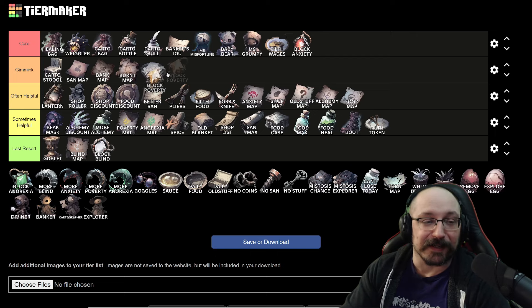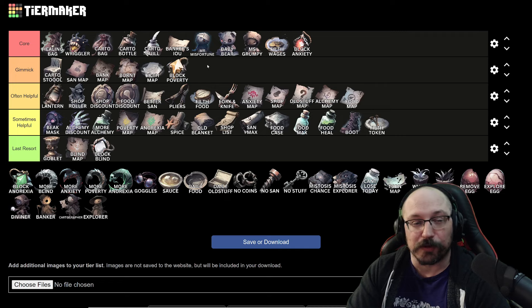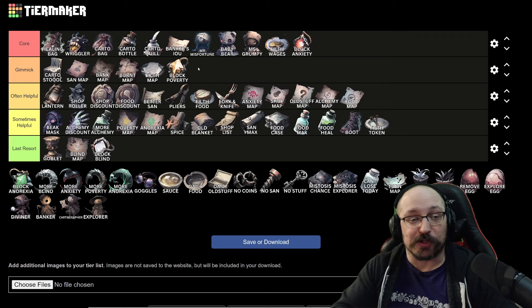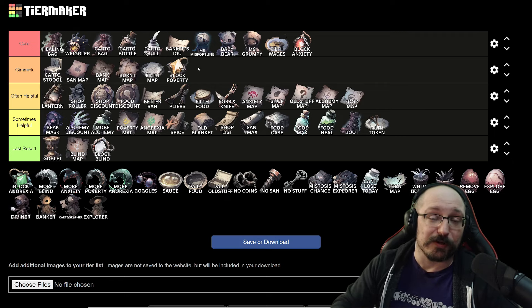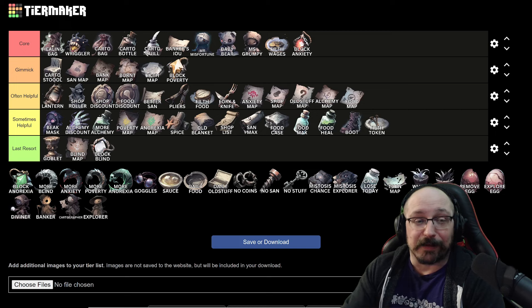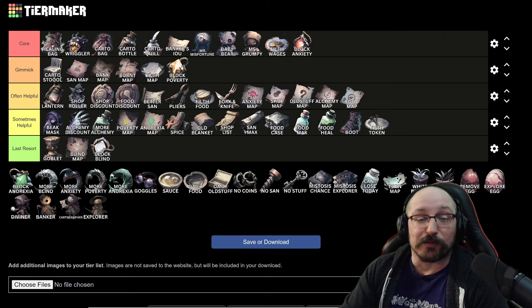I'm going to put blocking poverty in the gimmick tier because it's a sneaky way to help you generate gold early on. Things like Banker's IOU and Carto Bag give you extra gold, and blocking poverty is a third way. When you take it normally, poverty just doesn't do anything. When you upgrade it, instead of losing gold for every cell you reveal, you now gain 8 gold. That's not a ton, but it's definitely saved a lot of my early game runs where I don't have my core items set up yet — between Healing Bag and this, we can get ourselves into a better position.